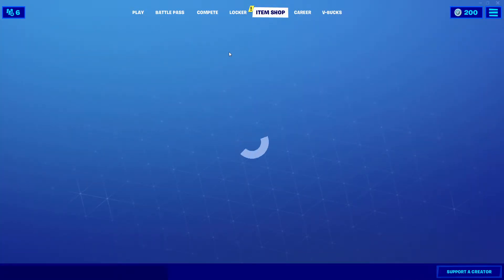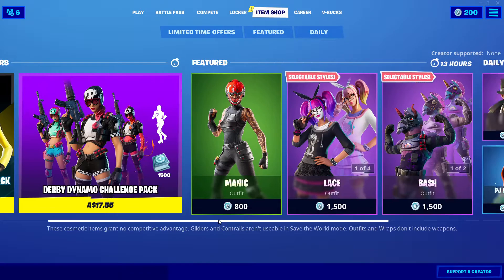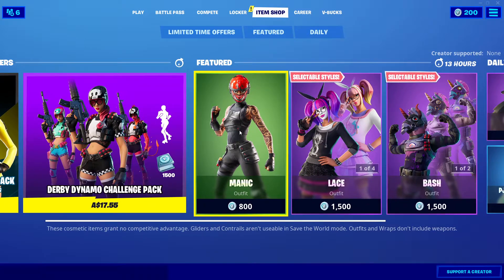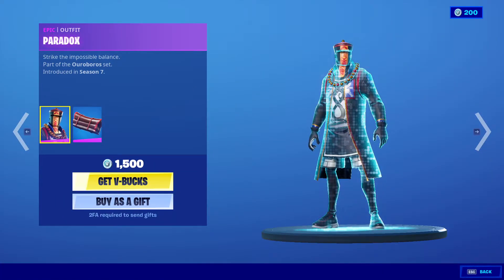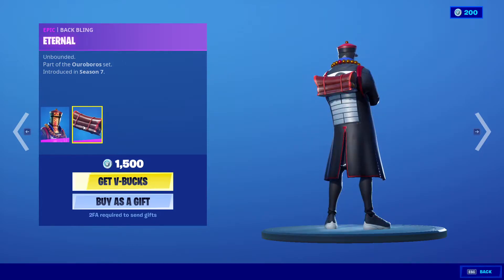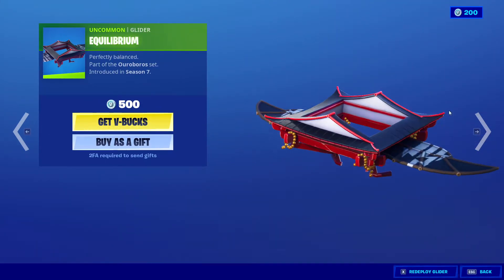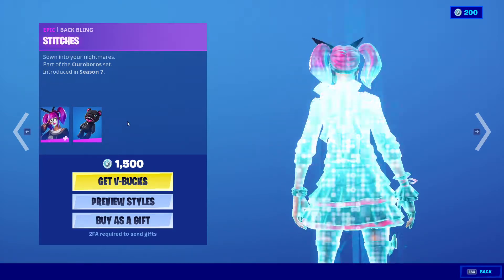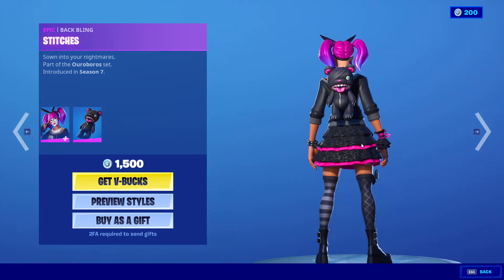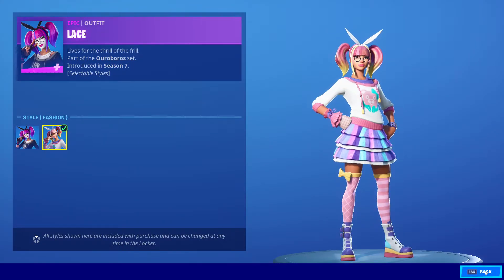Hello everyone, back with another item shop video. This is the first item shop of Season 4 — let's see if there are any new skins. We got Manic for 800 V-Bucks, Paradox with Eternal for 1500 V-Bucks, Vision for 800 V-Bucks, Equilibrium for 500 V-Bucks, and Lace with the Stitches back bling for 1500 V-Bucks.